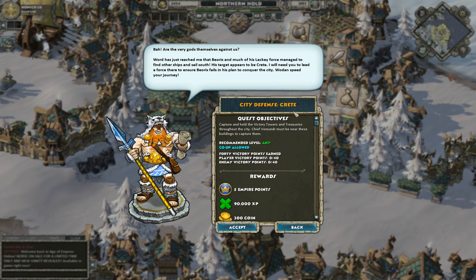This is another one of those cool City Defense quests where you run around and take victory points. Word has just reached me that Beorix and much of his lucky force managed to find other ships and sail south. His target appears to be Crete. I will need you to leave a force to ensure Beorix fails in his plans to conquer the city.